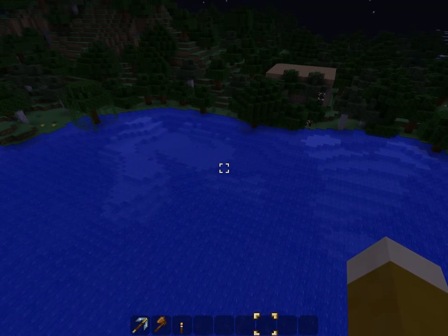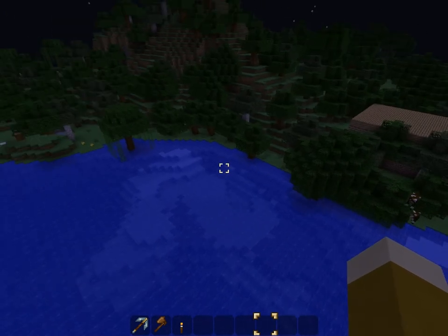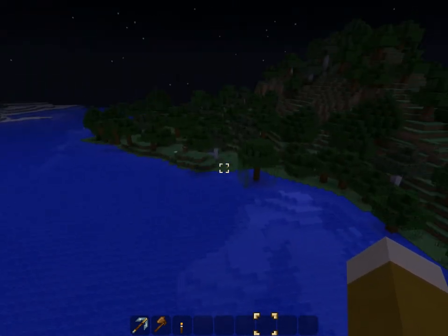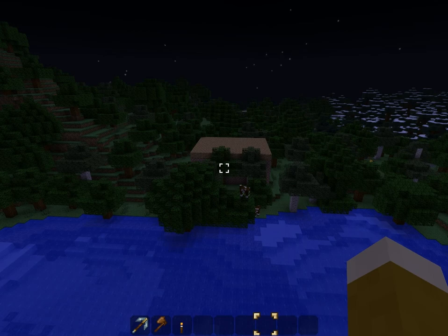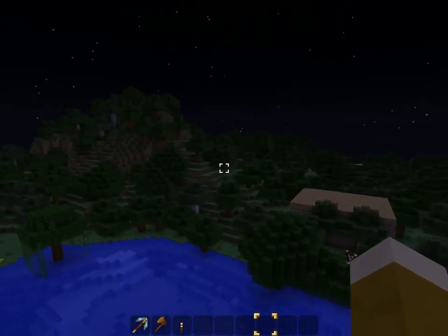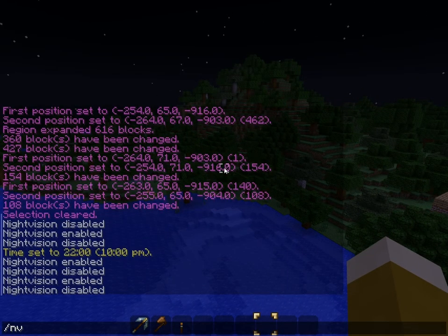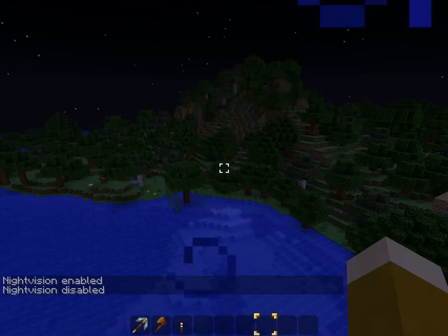Hey guys, this is a quick preview video for a Bukkit plugin I've made called Night Vision Goggles. It's good for building underwater, at night, or in interiors that haven't been lit yet. It's really nice because you don't have to keep setting the time to day all the time to be able to see. To use it, all you have to do is type /nv and it will toggle it on or off.